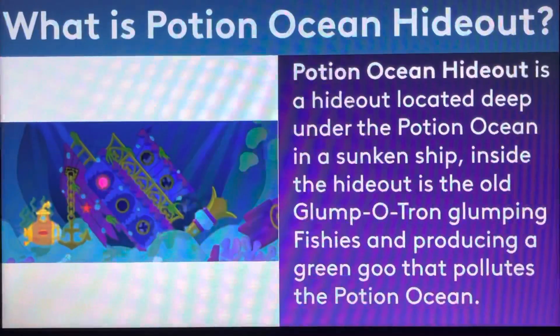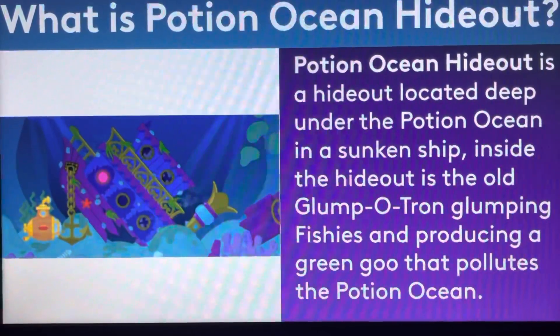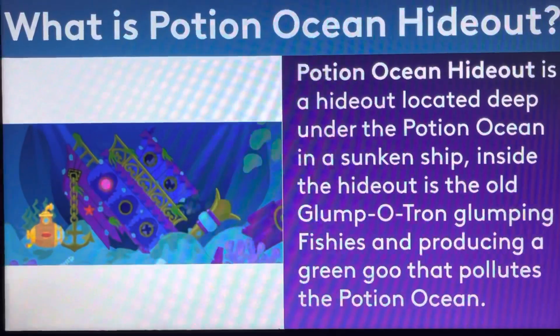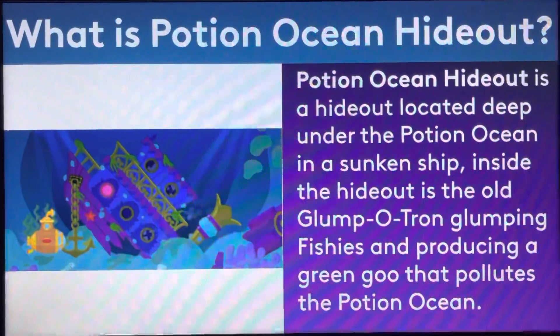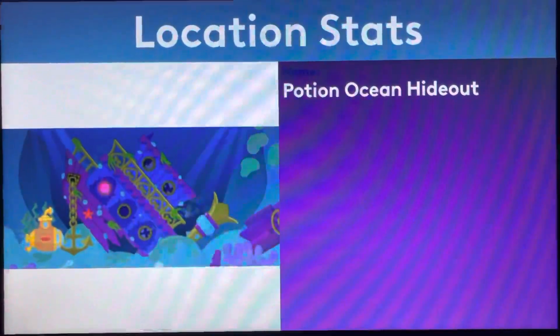So what is Pushin' Ocean Hideout? Pushin' Ocean Hideout is a hideout located deep under the Pushin' Ocean in a sinking ship. Inside the hideout, the old Glumpetron has Glumpy fishies producing a green goo that pollinates the Pushin' Ocean. Take a look at the location stats here — the name is Pushin' Ocean Hideout.